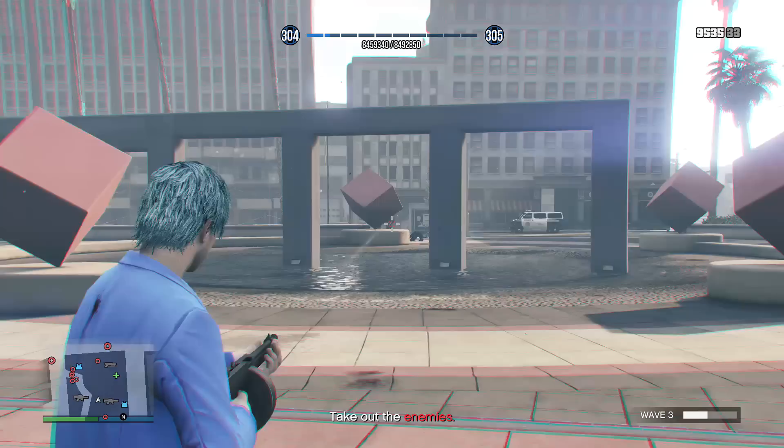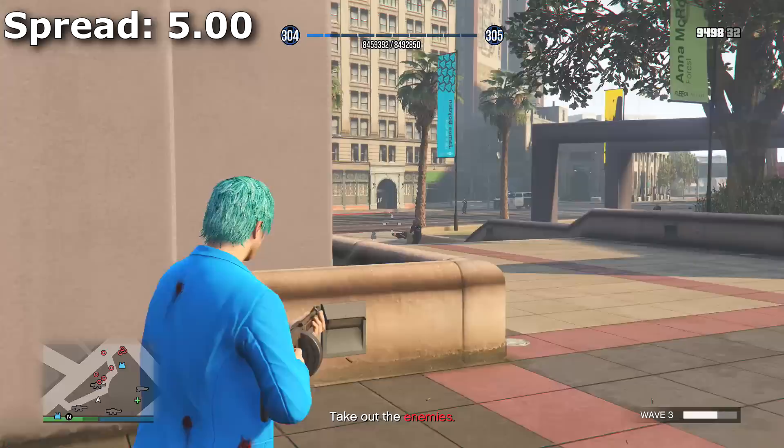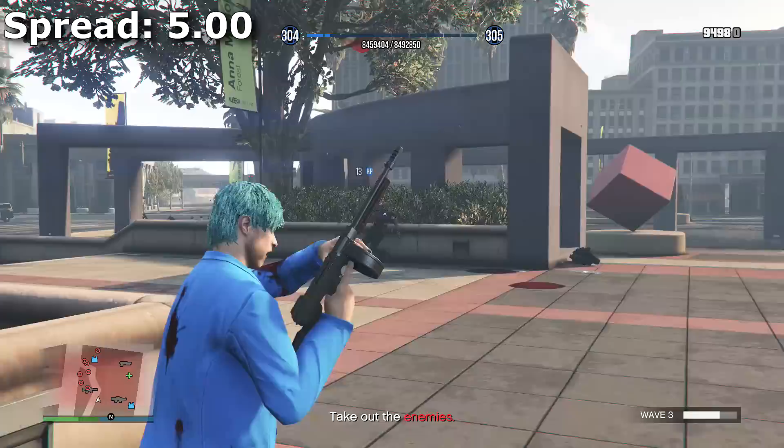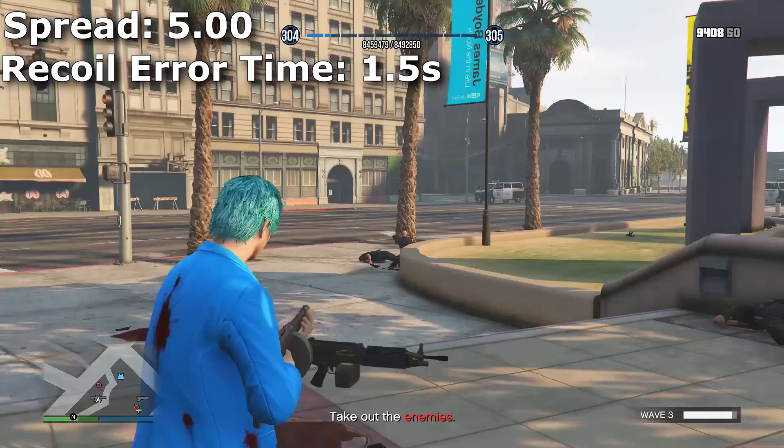Overall this weapon isn't all that bad, though it is kind of outclassed by the Combat MG and even the MG for damage. The spread on this weapon is 5.0, which is the same as the Combat MG, but one cool thing is that the recoil error time — the max amount of time that accuracy is affected by recoil — is only 1.5 seconds.